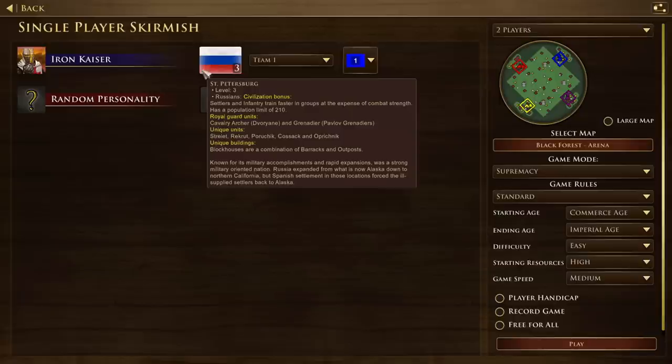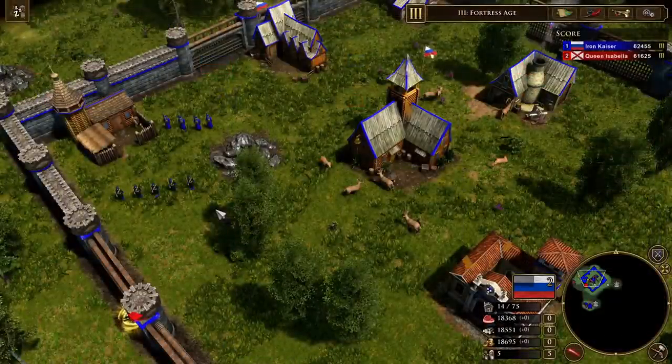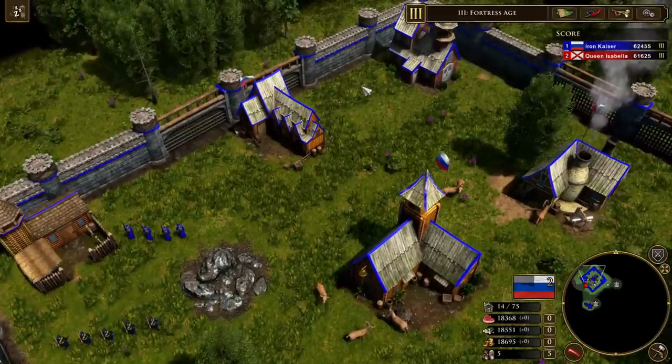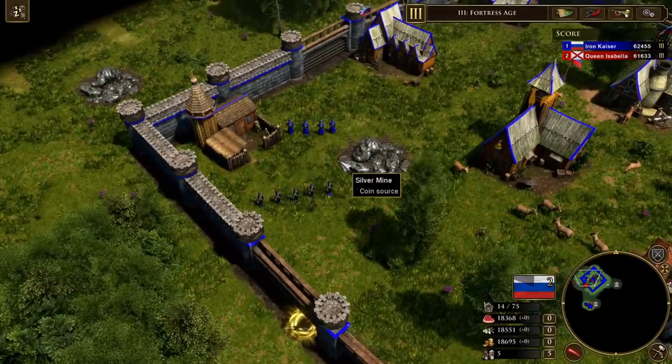Finally, we're going to showcase, at least in splash art form, the new explorers that have been added with this most recent patch as well. So buckle in, it's going to be fun. We're starting with the Russians, because not only do they have their Royal Guard units and their unique Church card shipments, but they also have some remodeled units out of the blockhouse.